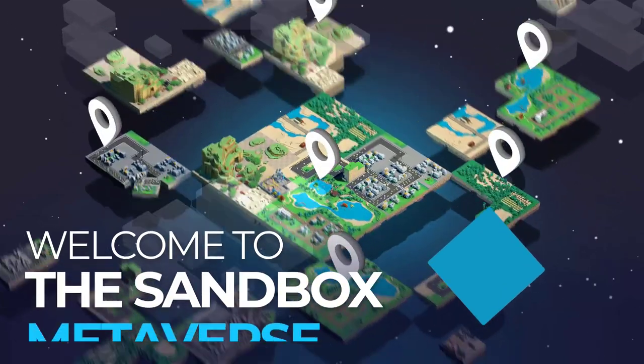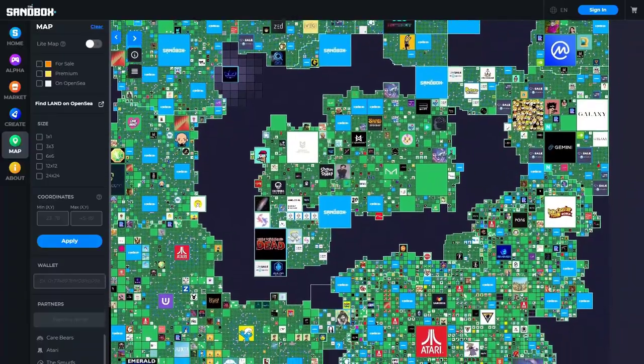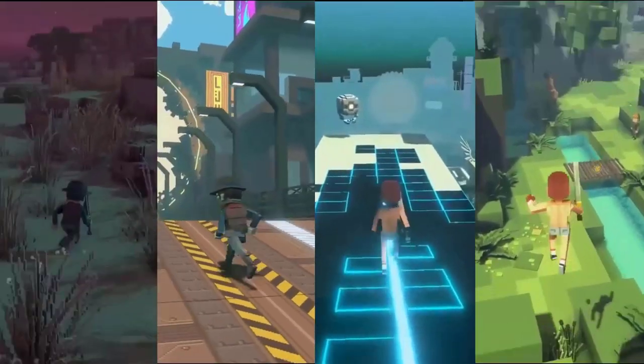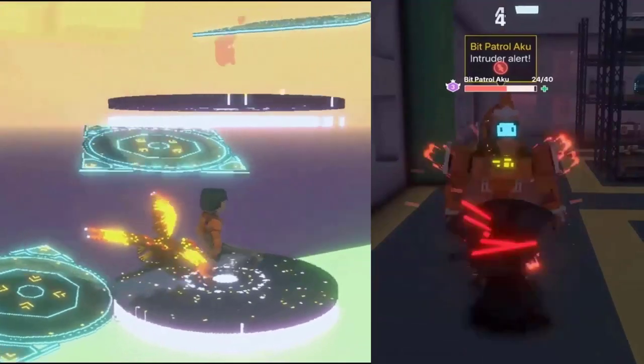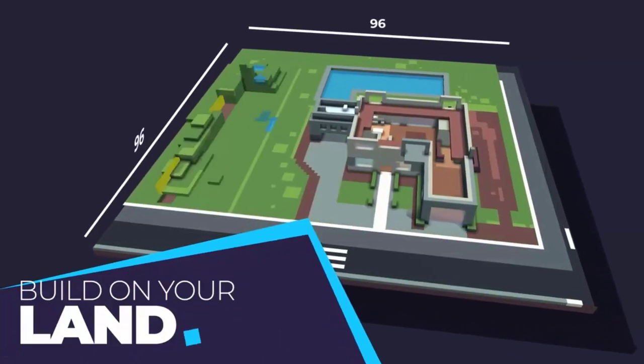Whether you've just bought land or you've been holding for a while, welcome to the Sandbox Metaverse. You may be wondering, now that I have land, what can I do with it? We're here to help point you in the right direction, but ultimately there are multiple ways you can use your land — from staking to renting, combining, gating to trading, but in this video we'll be looking at building on your land.